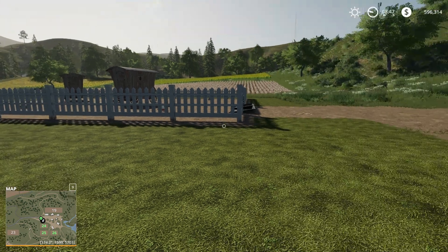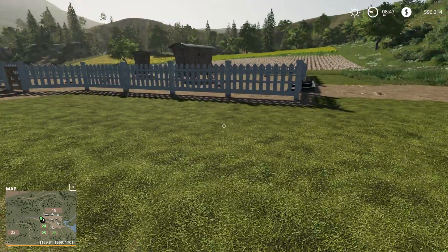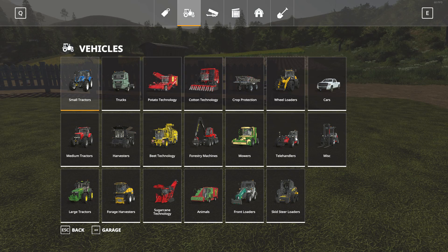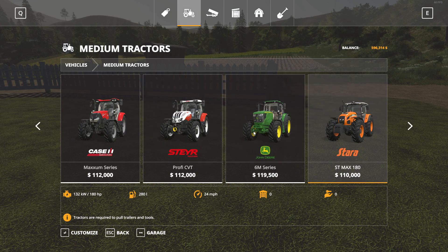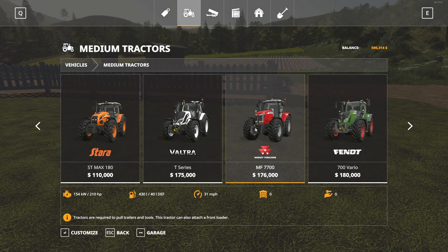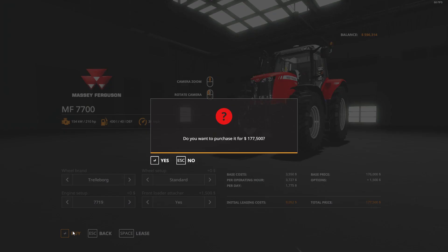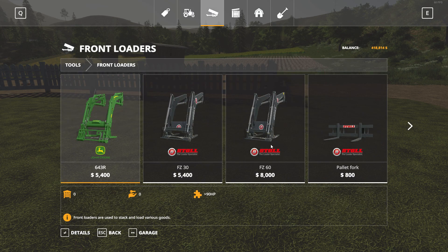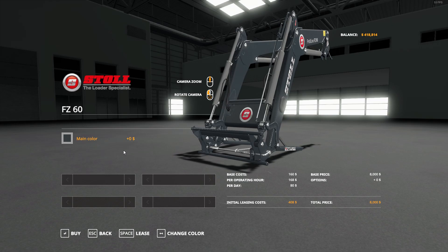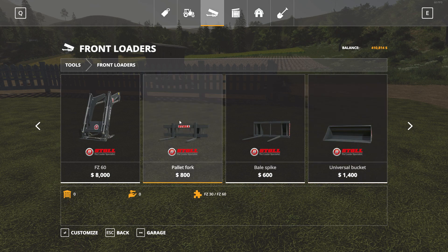What we need is to purchase a few pallets of grain and a tractor to haul them down here. I like to go with the medium tractor — it's obviously your prerogative how you want to do that. I like this Massey Ferguson here, so we'll go ahead and put the front loader on it and buy this tractor. Then we need to go to the front loaders and select this one because it's the right size for a bigger tractor.